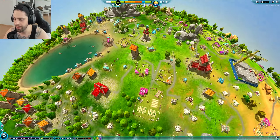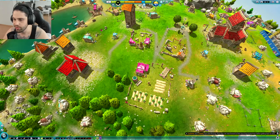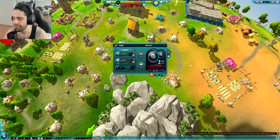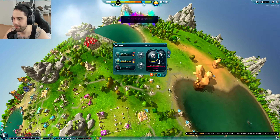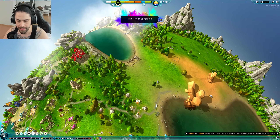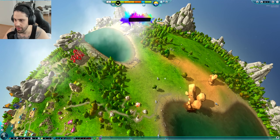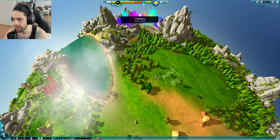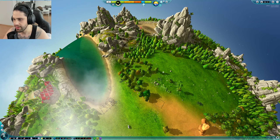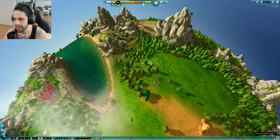Now we have proper fishing going on and we have reserved food. I wish we could upgrade the farms soon — we only have two farms, so I'm thinking maybe we should have a third farm somewhere. We are kind of getting low on food. How about right here? No — let's put it in this forest area. How about here? Perfect.